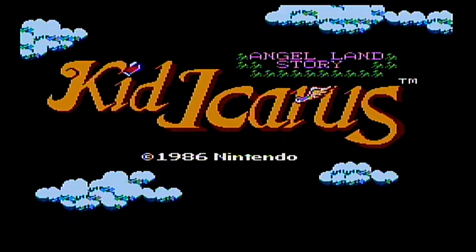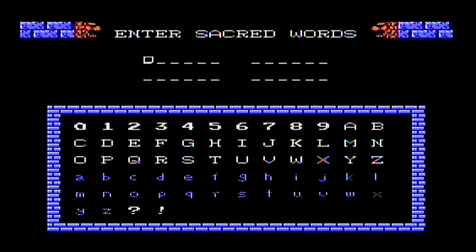Welcome back everyone to my let's play of Kid Icarus on the Wii Virtual Console. Last episode we finished up the Overworld maps. We just have to finish the Overworld Fortress, so we're going to enter our Sacred Ward and that's going to put us right in the Fortress. Just like the first Fortress, we're going to have to navigate through this kind of maze and find a boss at the end — defeat the boss, and that will get us the second Sacred Treasure.